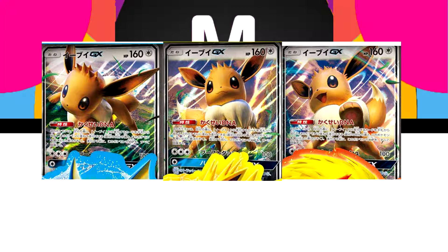So what does this Eevee actually do? It's a basic colorless, which is to be expected, with 160 HP — pretty decent, what we'd expect from something like this. It has a weakness to fighting and a retreat cost of one. It has three different attacks. The first one costs three energy and is called Boost Dash, dealing 100 damage — nothing special.